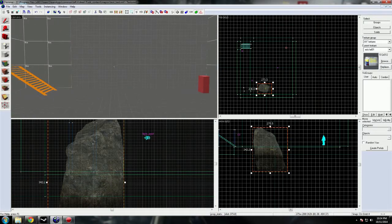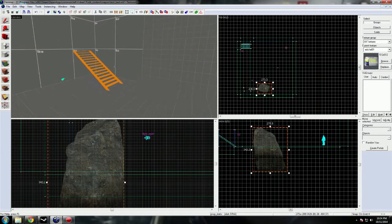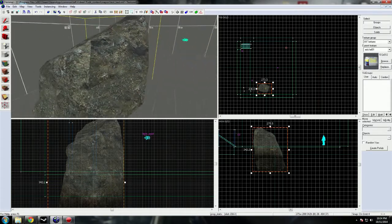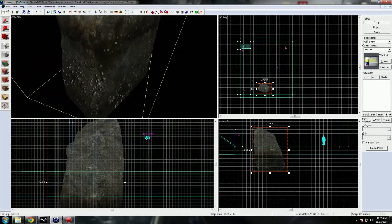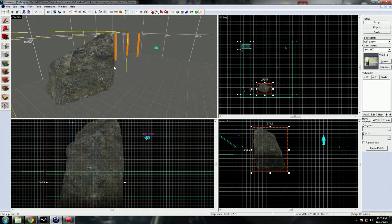Here we are, a happy-go-lucky designer throwing together a nice little test unit — this is actually from my lighting unit. We placed an awesome rock here, and it's a great-looking rock, but it's too big and it is poking into the void. This happens a lot with props that you have throughout a mod.